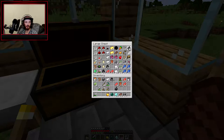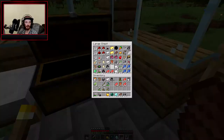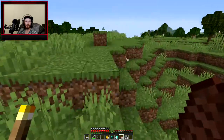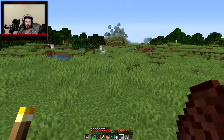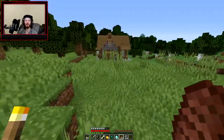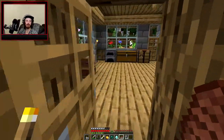Is it a flint and steel? Flint and steel — do that. Anything we don't want to lose here. Let's go give this stuff to Brian. We need to find a dog — I want to pet a dog, I want to pet a cat. I think I have a saddle now so I can technically get a horse, which would make coming over here and exploration way, way easier.